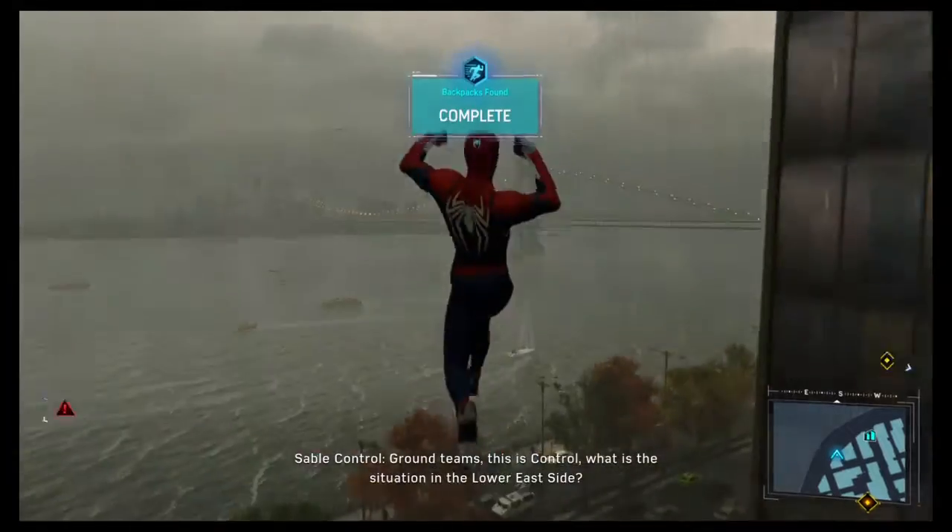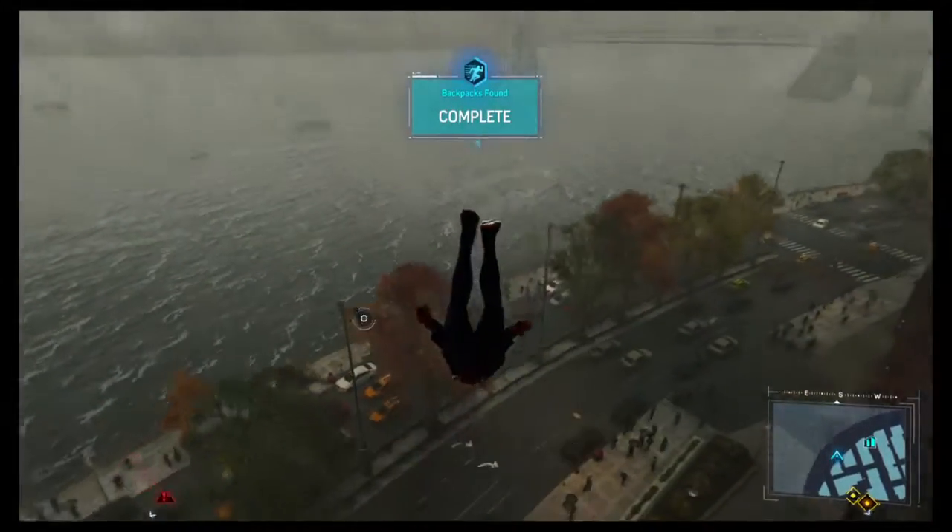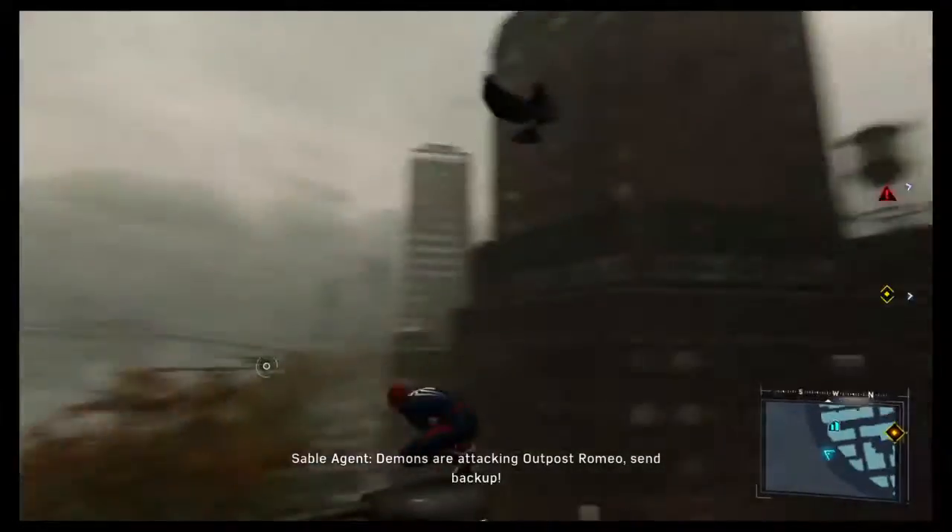Ground teams, this is Control. What's the situation in the Lower East Side? Stevens are attacking Outpost Romeo. Send backup.